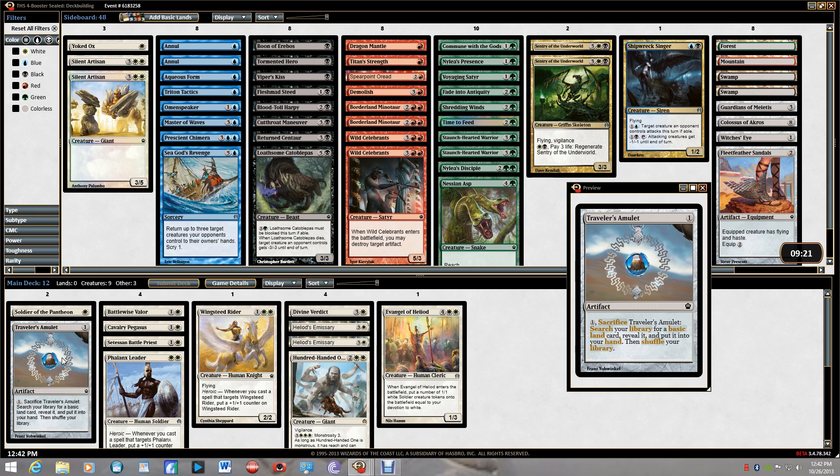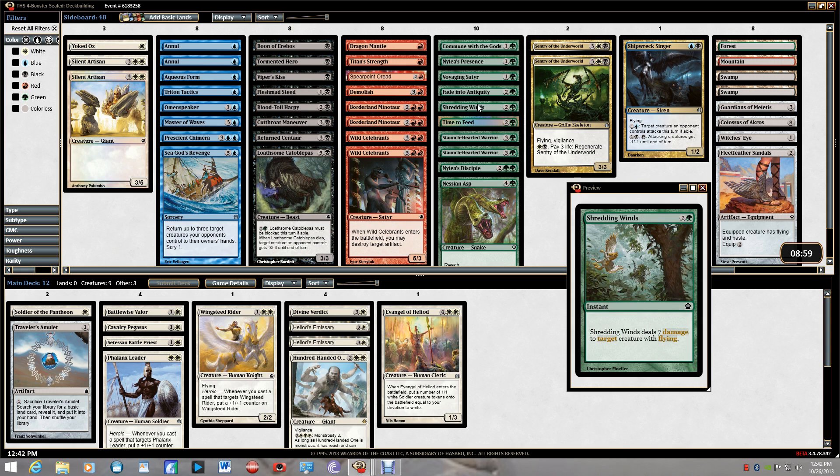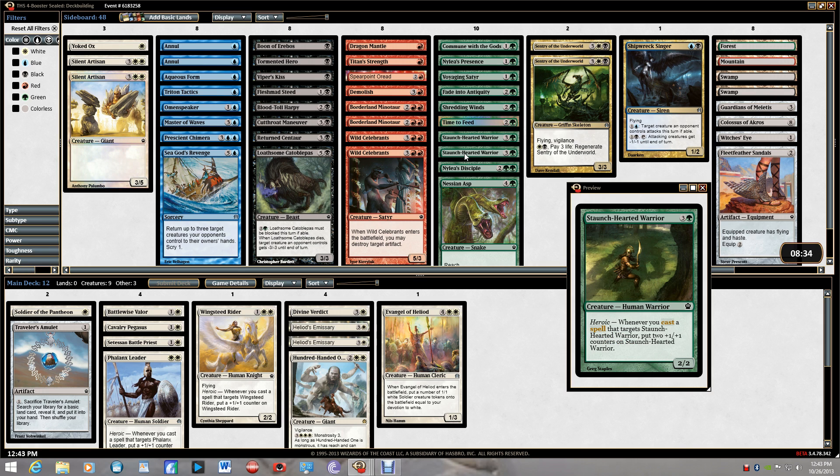Right now all I have is Battlewise Valor as a trigger — and Heliod's Emissary, but that's a seven-drop I might never get to. I'm tempted by green for the extra removal and Voyaging Satyr for mana. Time to Feed is a good trigger, and Asp is a good creature that gets out quick. Not a big fan of Nylea's Disciple unless you're in devotion. Staunch-Hearted Warrior gets so big so fast, but I don't have enough triggers — too much heroic in here.